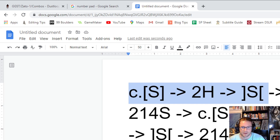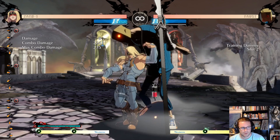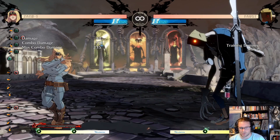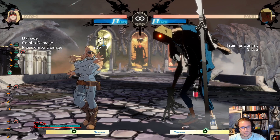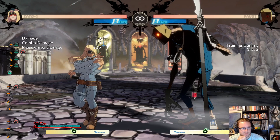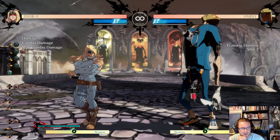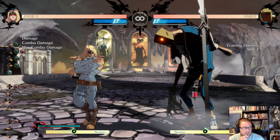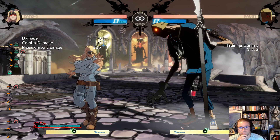For example, if I did close slash, held it, 2H, and then didn't hold the H — I'd get an opposed input and that would kill my combo. I can't think of anything else that's really important for Zato's combo notation, but hopefully that was helpful. If you have any questions please leave comments, let me know on Twitter, and we can discuss it. That's all I've got for you today — thanks for watching and we'll see you next time.